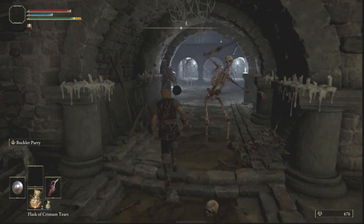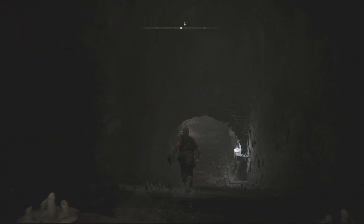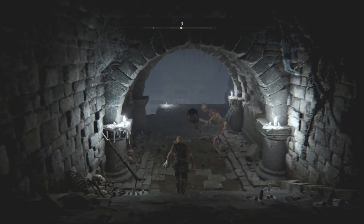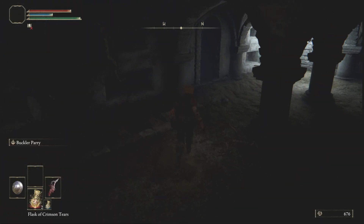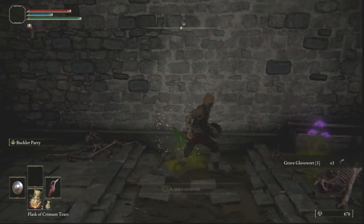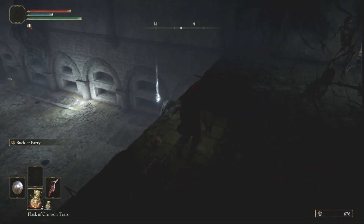It's a good idea to get used to how the skeletons move and how easily they can be dodged even in packs. Starting again from the site of grace, we will now get the Uchigatana. Head back into the catacombs taking the left once again and heading down the stairs to the left again, but this time loop back around to the right and come under here through a hidden tunnel to the left. This will guide you along a passage where you can find crafting materials only available in the catacombs. Then take the next corridor on the left and you'll find the Uchigatana just on the ledge here.